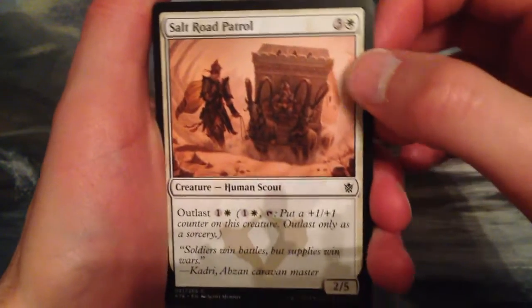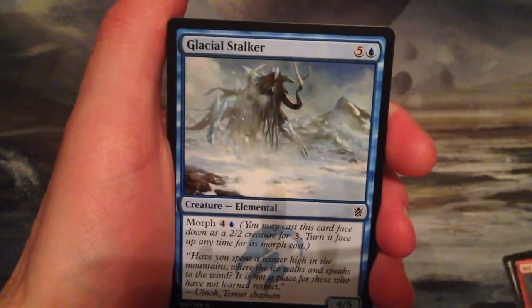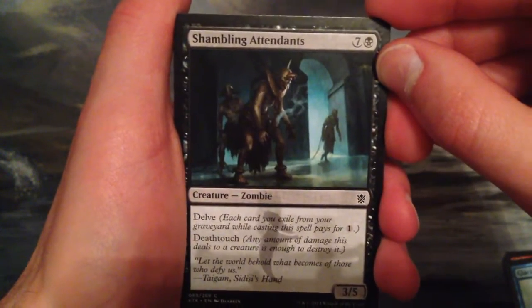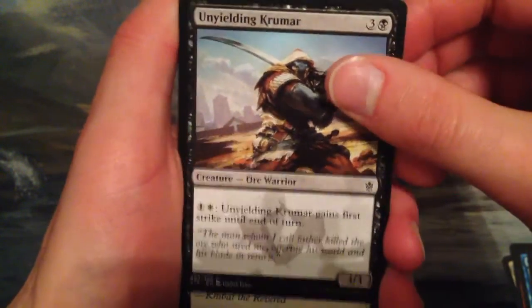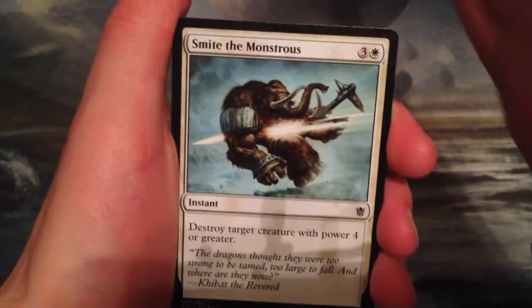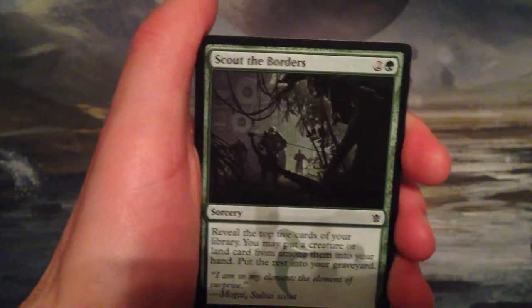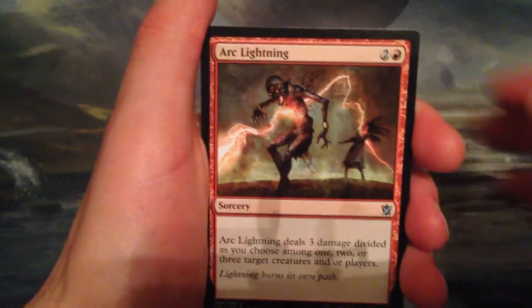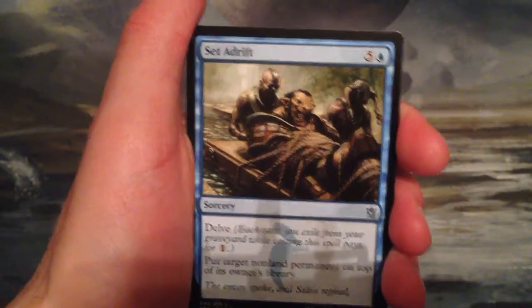All right, we have Salt Road Patrol, Act of Treason, Glacial Stalker, Shambling Attendants, Unyielding Krumar — he's unyielding, all right — Smite the Monstrous, Valley Dasher, Scout the Borders, Dismal Backwater. And our uncommons are Arc Lightning, Incremental Growth, and Set Adrift.